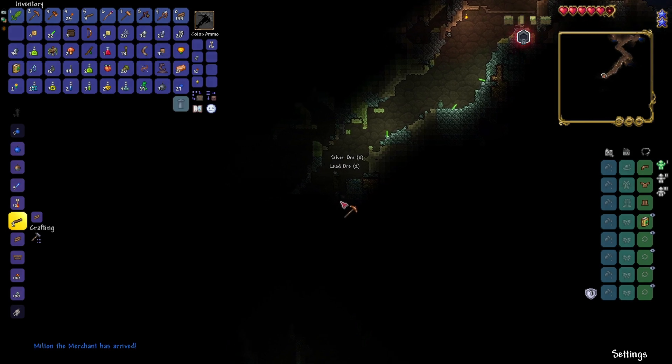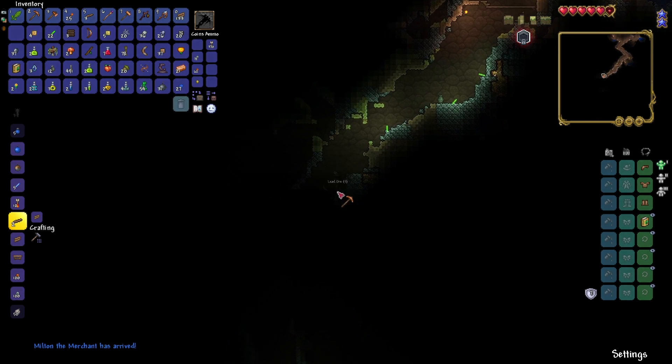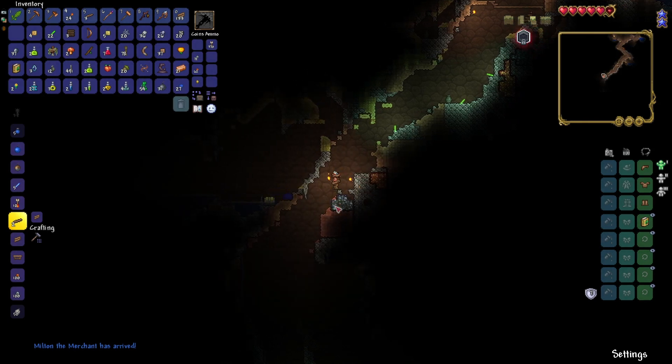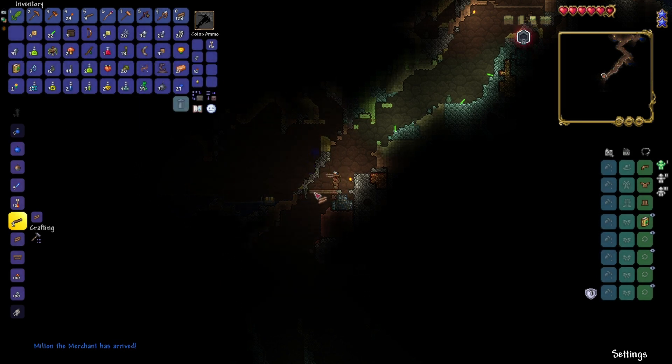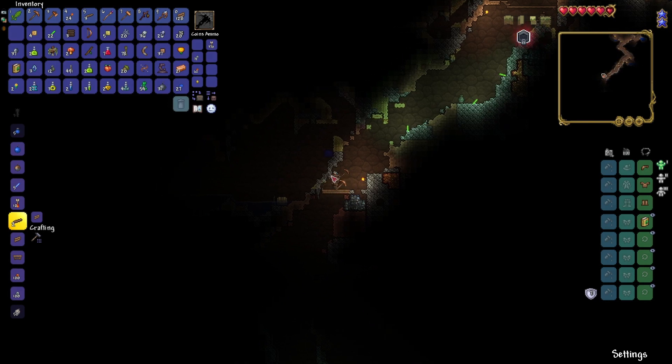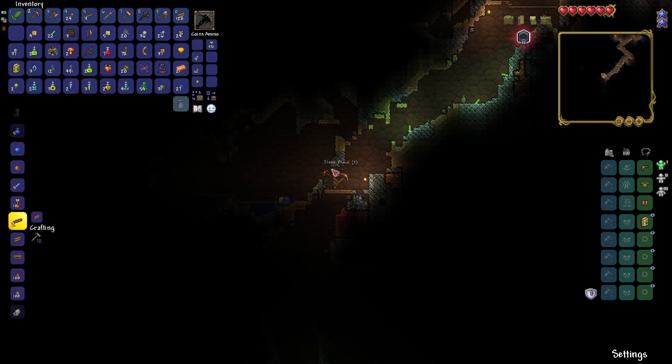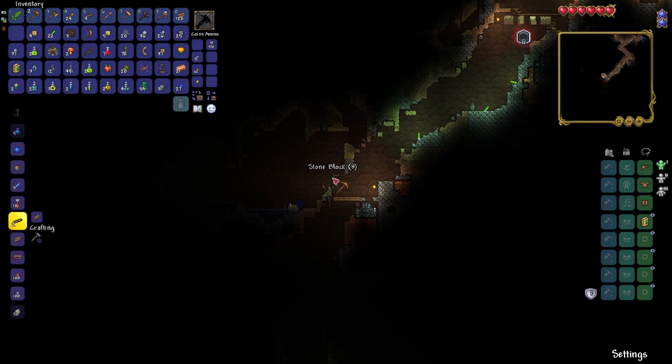We're just gonna get a bunch of ores. Milton the merchant — let's go, we got a merchant! We'll go check him out when we get back. Ooh, a gold chest — that might have a magic mirror. If you don't know what a magic mirror does: recall potions teleport you home, but a magic mirror lasts forever. With a recall potion I only have 27, so I can only teleport home 27 times, but with a magic mirror you can teleport home as many times as you want.